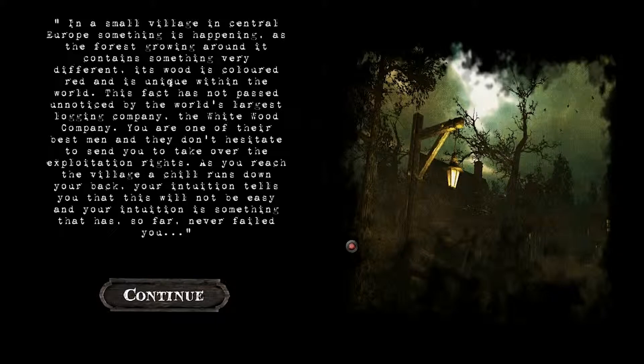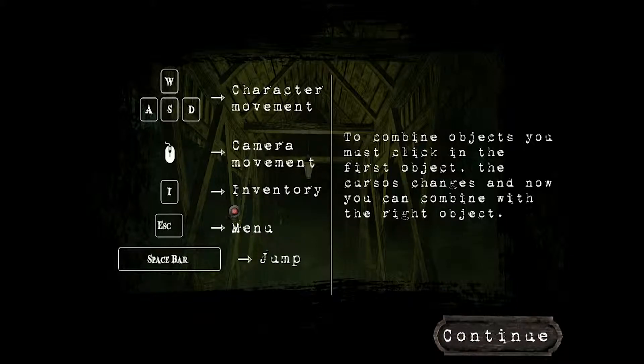In a small village in central Europe, something is happening. The forest growing around it contains something very different — its wood is colored red, unique within the world. This fact has not passed unnoticed by the world's largest logging company, the Whitewood Company. You are one of their best men, and they don't hesitate to send you to take over the exploration exploitation. As you reach the village, a chill runs down your back — your intuition tells you this will not be easy, and your intuition has so far never failed you.